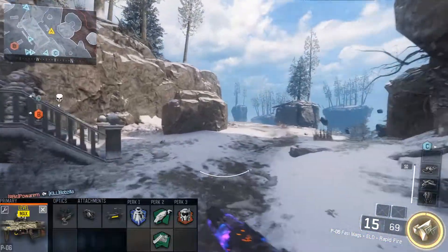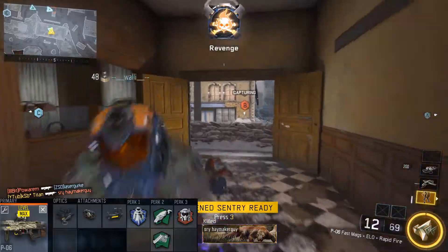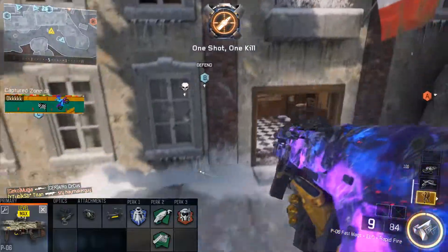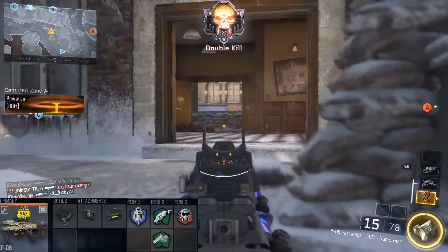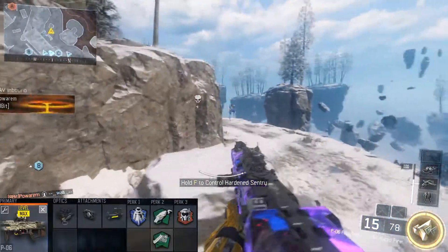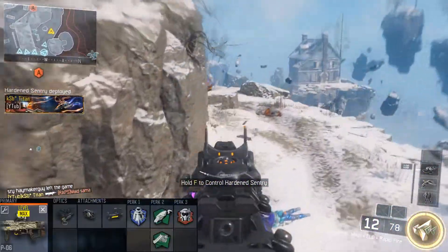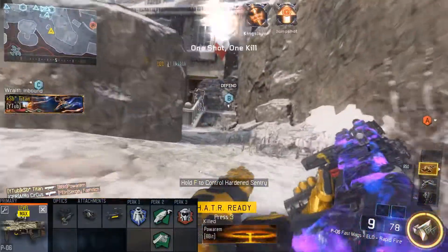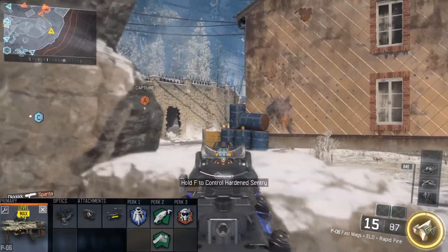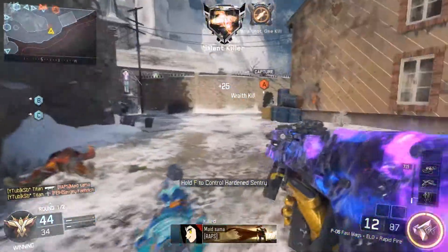Fast Hands is a must, since it will increase your ADS speed and get your aim ready way faster after you sprint, which you do a lot in this game. The last perk I'm using is Tac Mask. This helped me out in so many situations against flashes and even shock charges. These days people love to throw flashes around — especially in the lobbies I seem to join — and there are a lot of campers with shock charges placed around corners, so this is really helpful to prevent all that nonsense.